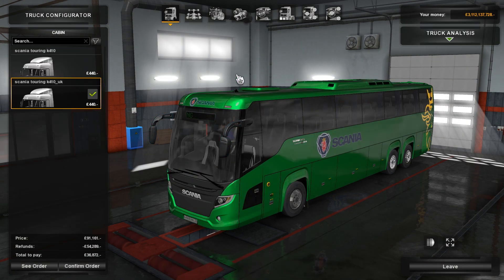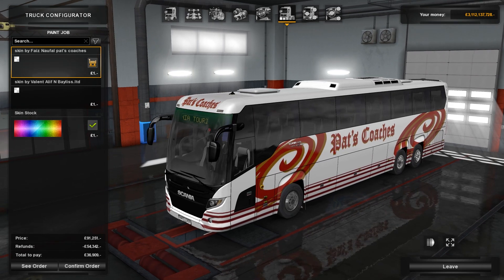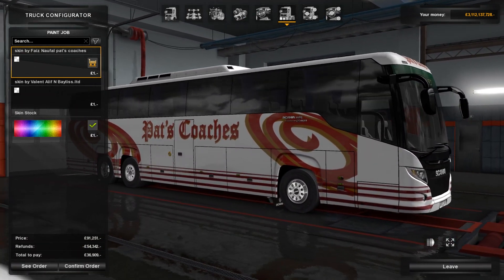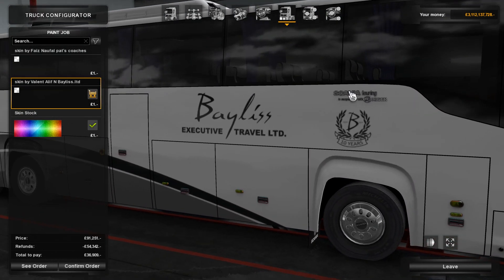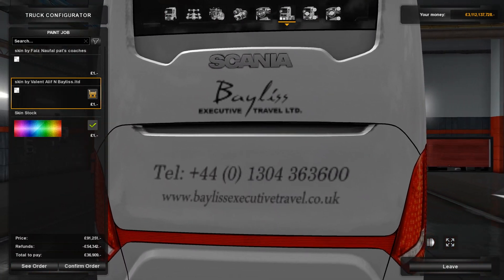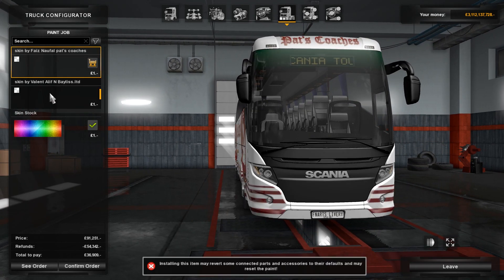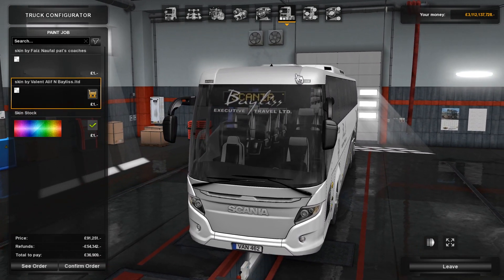Now we've only got two paint jobs for the right hand drive because these are especially designed for the UK. There's one from North Wales - Pat's Coaches, I feel like I've heard of that company before. Then we've also got Bayless Executive Travel Limited - 10 years. It's got a phone number on the back and a website, which is really cool. It also paints the grill. You've also got Bayless Executive Travel written on the windscreen.